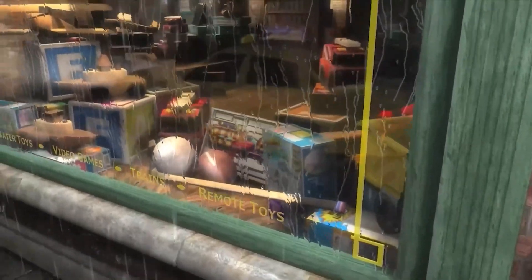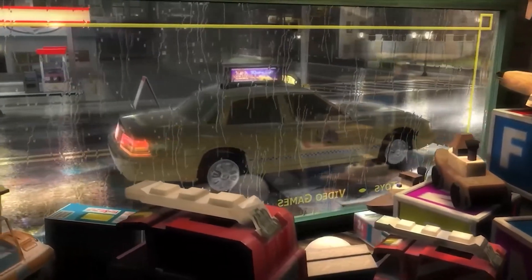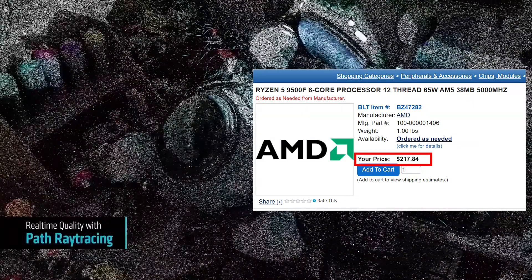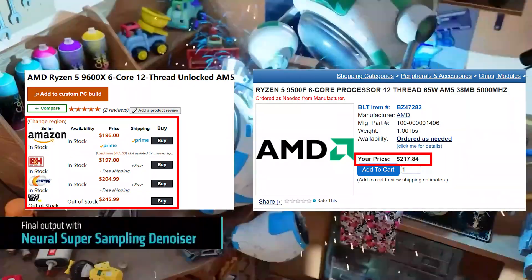So, what's the verdict? The Ryzen 5 9500F is a fantastic gaming CPU, trading blows with the more expensive 14600K. But price is its final boss. At a rumored launch price of around $217, it's dangerously close to its bigger brother, the 9600X.